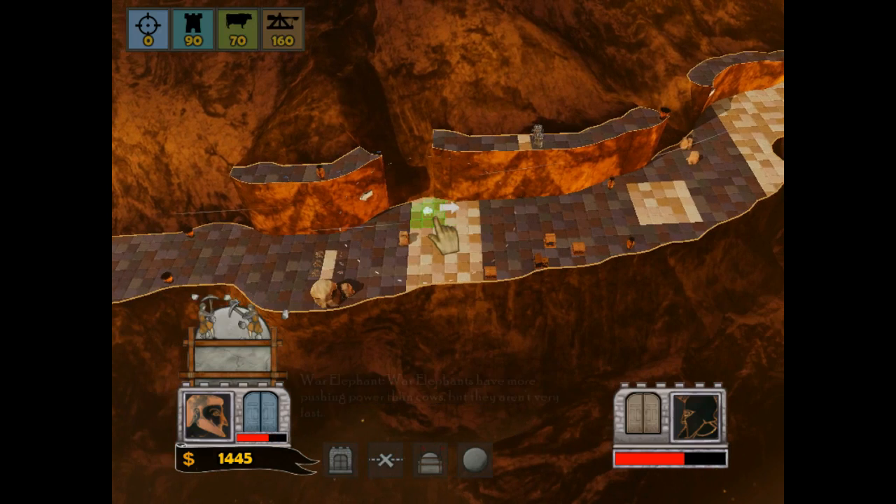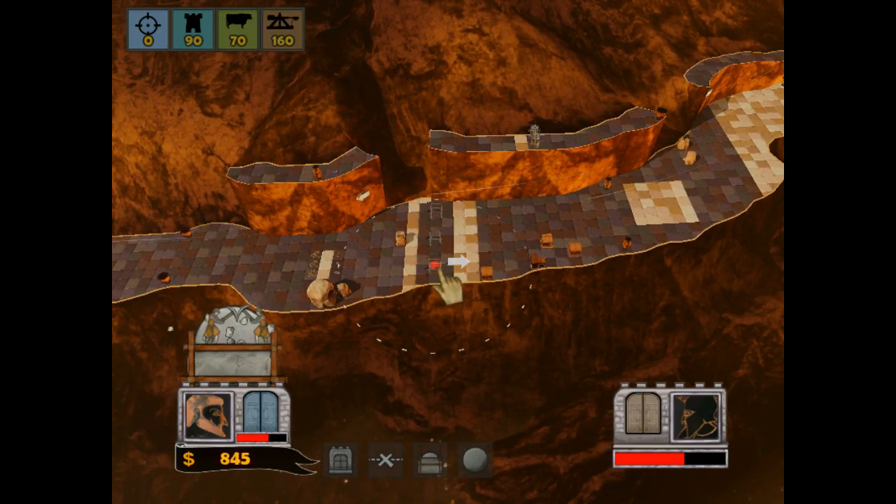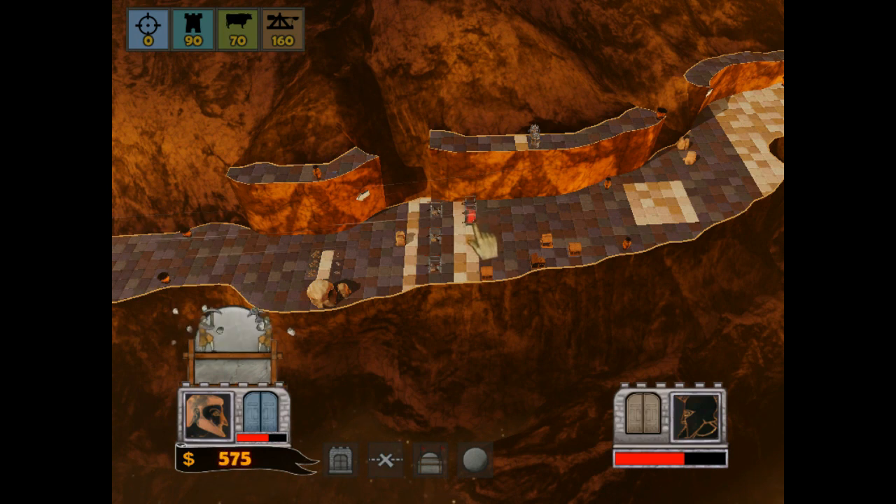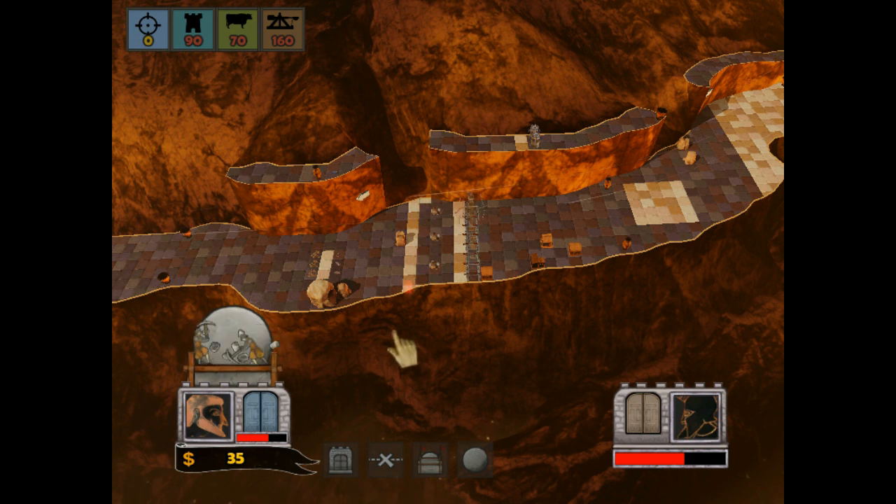Time to build some more defences then. I quite like the elephants personally. They take up quite a lot of space, but they're actually quite powerful - they do quite a lot of damage and they have a fair amount of hit points. And if you have a group of elephants, they can kind of trap the boulder within them and just smash them, which is quite cool to watch.